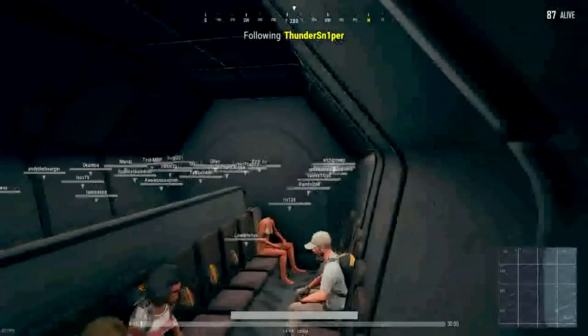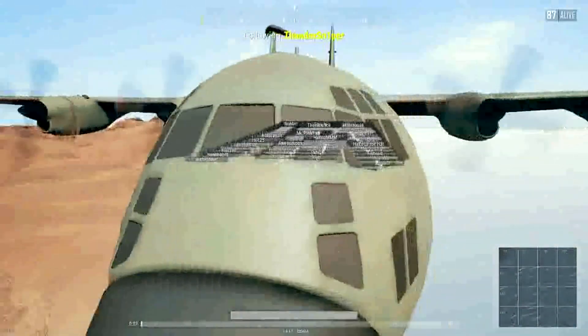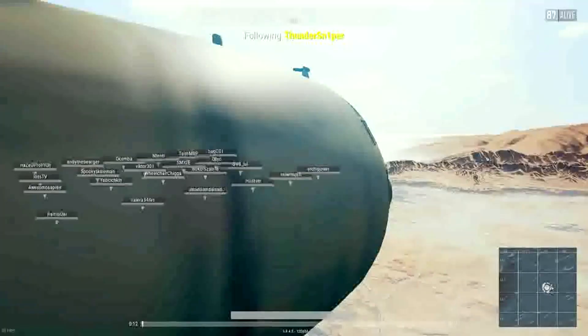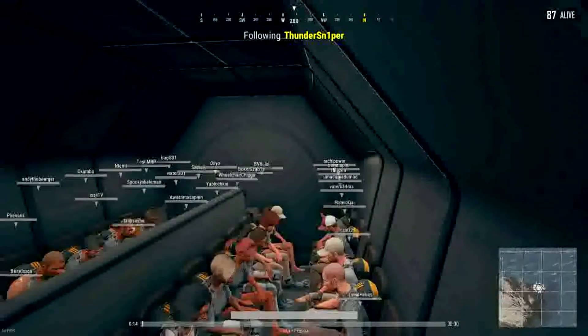We begin in the plane following our own character. Thankfully the plane isn't blaring in our ears. The first thing I've noticed, which wasn't mentioned, is that you can press X for X-ray vision. This shows all players silhouetted in yellow so they are visible through walls, the plane, and other solid objects.